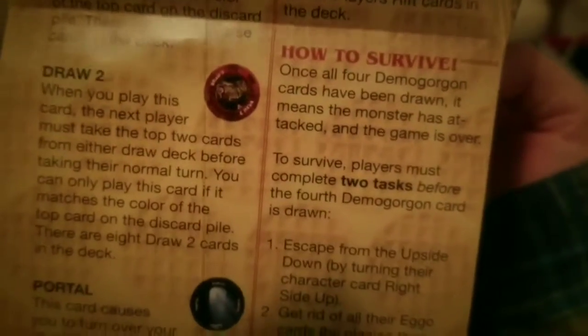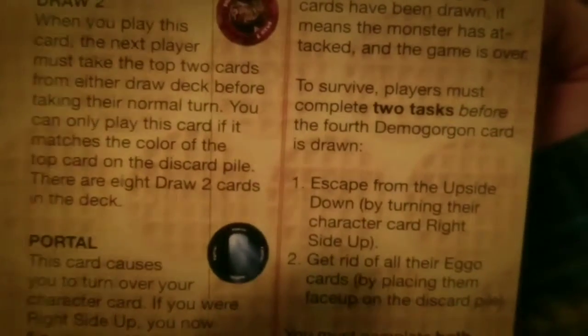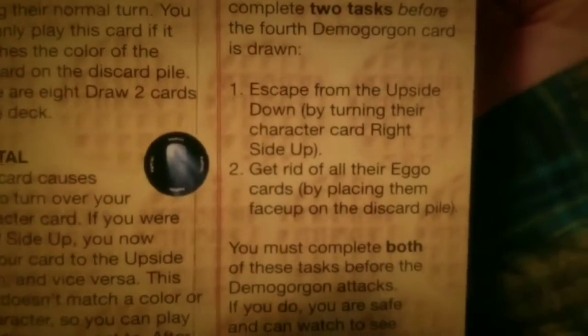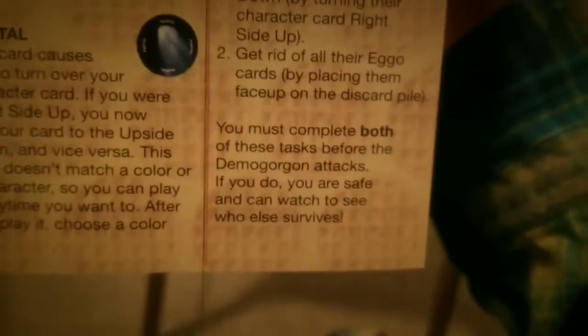We're going to skip to How to Survive. Once all four cards are drawn, it means the monster has attacked and the game is over. To survive, players must complete two tasks before the fourth round: escape from the upside-down by turning their character card right side up, and get rid of all your Eggo cards by placing them face up on the discard pile. You must complete both of these tasks — so I guess if you haven't, you're dead.